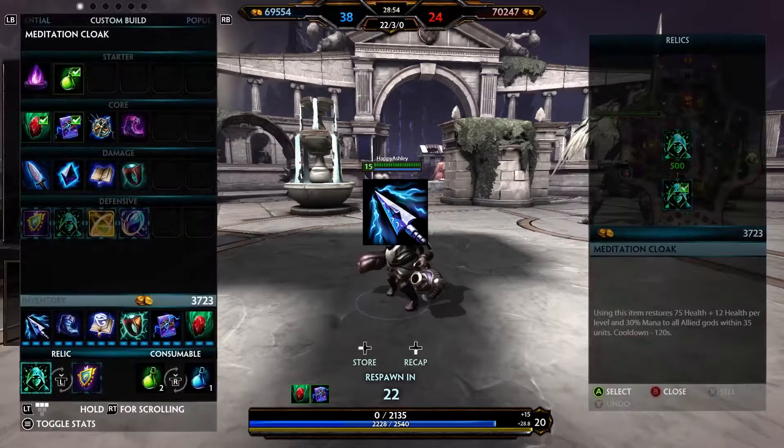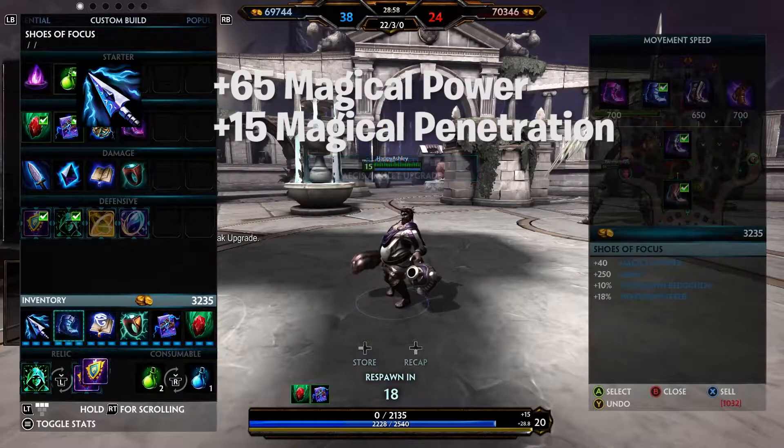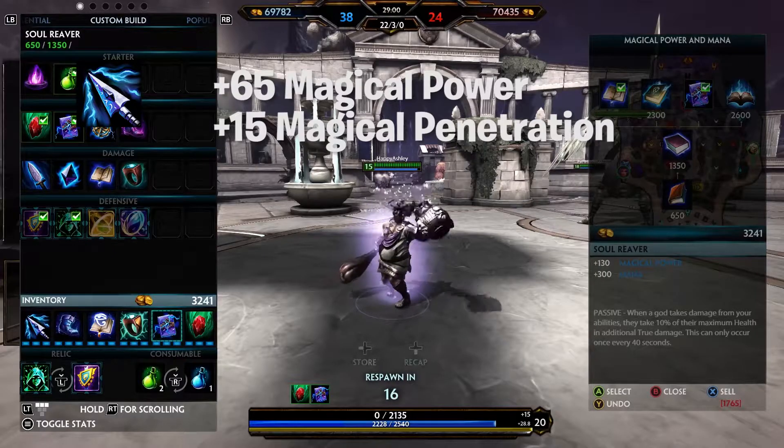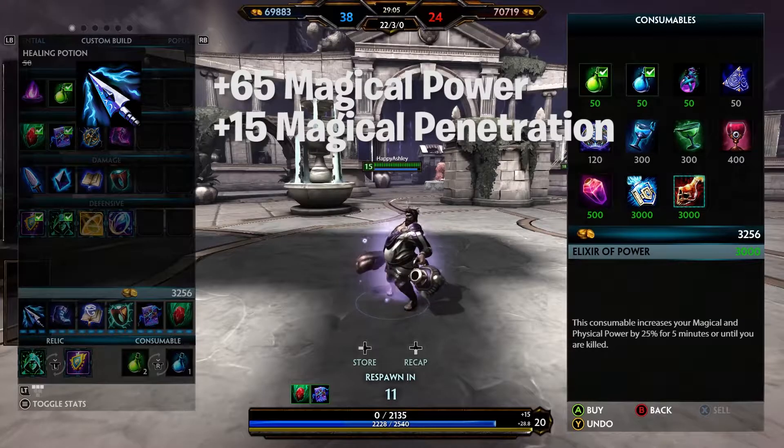For penetration we have Spear of Magus, which offers +65 magical power and +15 magical penetration. Its passive states that your damaging abilities reduce your target's magical protection by 10 for five seconds, maxing at five stacks.